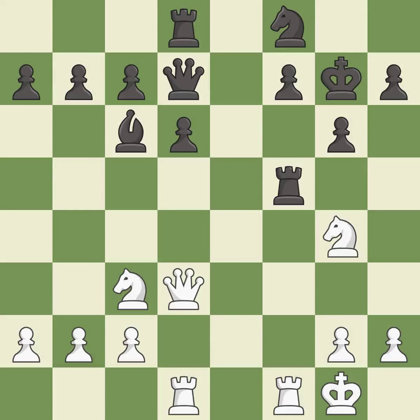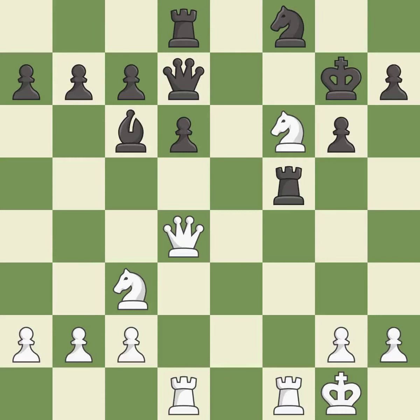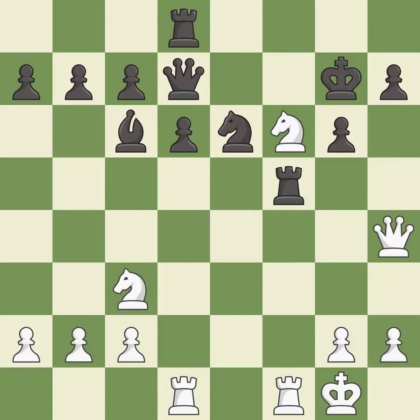This threatens to reveal an attack on a knight while also checking the king — it is best. There was only one good move in that position — it is a mistake. This blocks the check from an opposing queen — it is best. Very precise — it is best. This wins a tempo by threatening a queen and forcing it to move away. This is the only move that works. This threatens to win a knight — it is a great move. This moves the queen to safety and threatens to win a queen — it is best. This overlooks an opportunity to pin an attacker of a vulnerable pawn — it is a mistake. This is an equal trade — it is best.